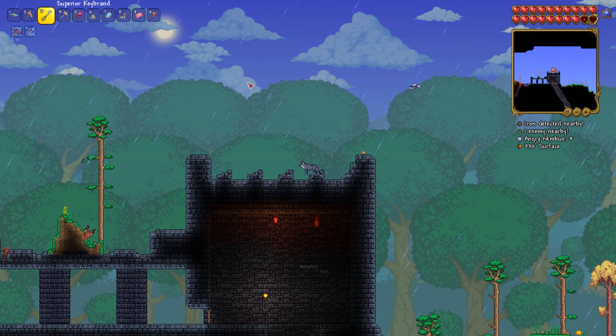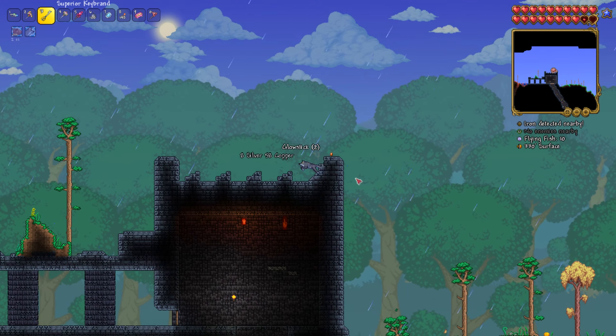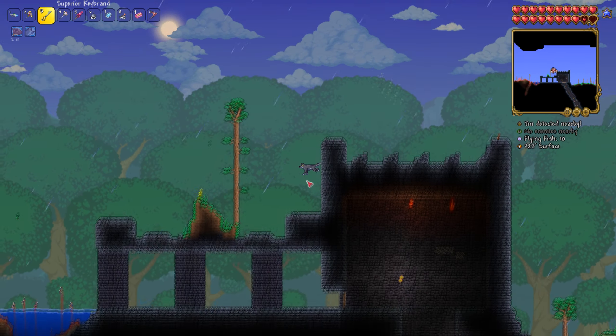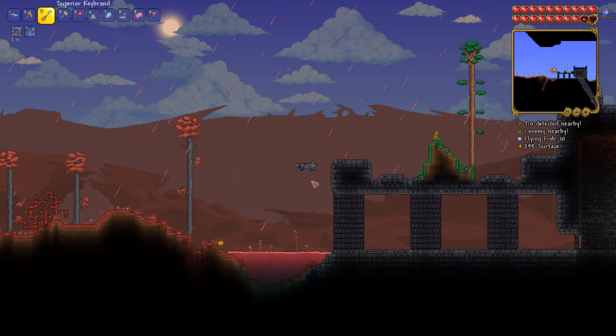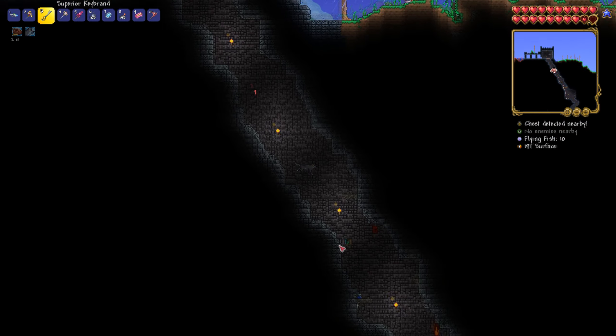Here's how to get the Wisp in a Bottle in Terraria. The first thing is you must be post-Plantera — so you must have defeated the Plantera boss. Once you have defeated the Plantera boss, you want to come into the dungeon and run straight down into it.